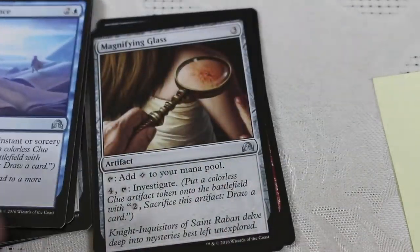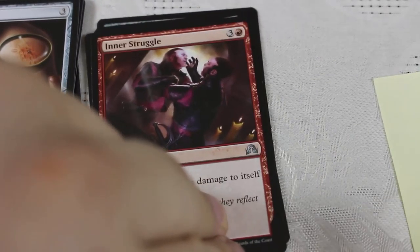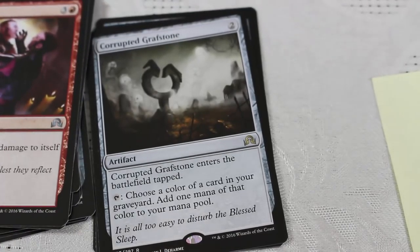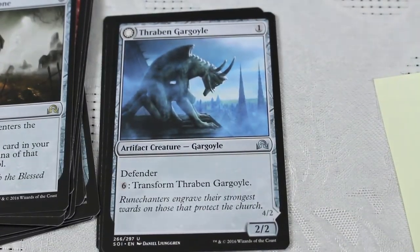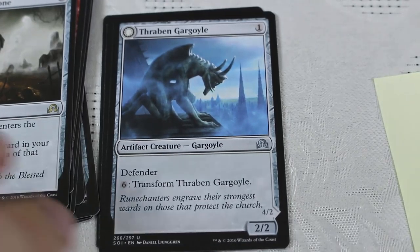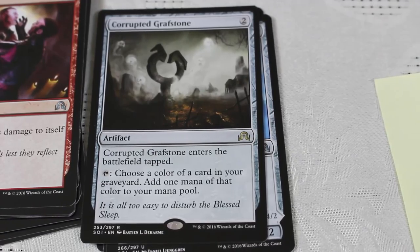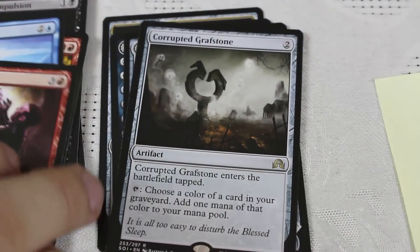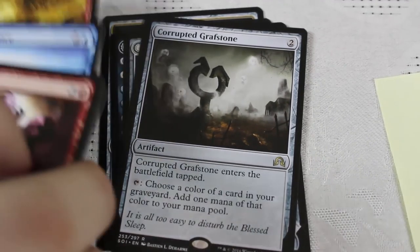Trial of Evidence. Magnifying Glass — not on my favorites list. Inner Struggle — solid removal, not great but good. Corrupted Grafstone and we've got the Gargoyle, so Corrupted Grafstone is our rare. Solid color fixing — second or third pick for a multicolored deck. I like the card a lot in Limited; not a great constructed card, but a playable card for EDH. First pick though, I'm probably going with one of the removal — probably the Murderous Compulsion. I really like the Madness decks overall.